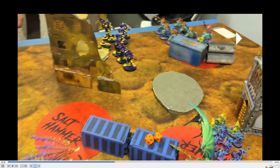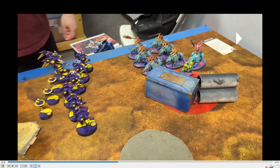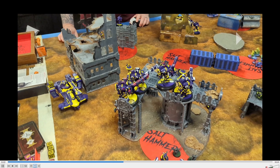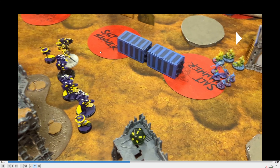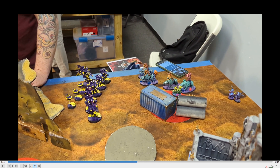I decided to drop my crisis suit in the back line to apply some pressure. He did a rapid ingress and put those demons back there. This is after my shooting phase — no more big guys. I did just kill three of these guys with a whole bunch of plasma fire, and the gun drones didn't really do too much.